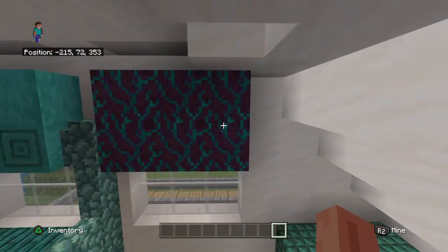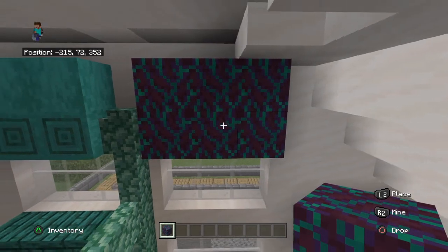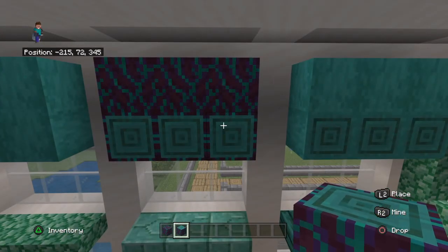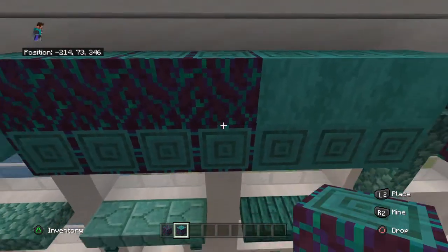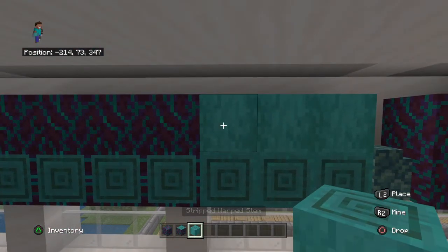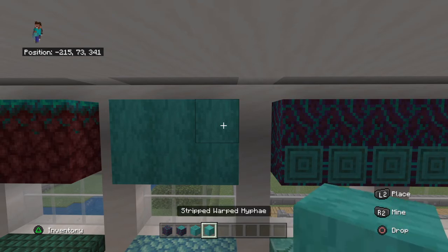Over here we have all sorts of neat patterns. I really like this one called the warped hyphae, which looks the same on the sides and the top. Unlike this version of it, which is the warped stem — see how when you put it on like this it looks like this, and when you put it on top you get the side, like a lot of our wooden building blocks.